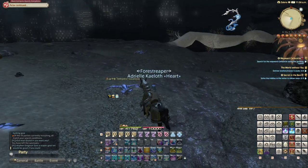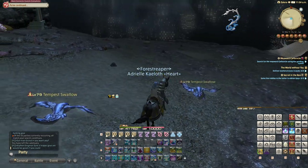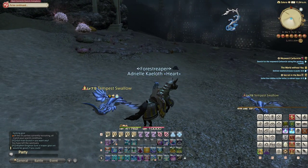They drop the skin, so you can farm them and put them on the market board to make a big profit.